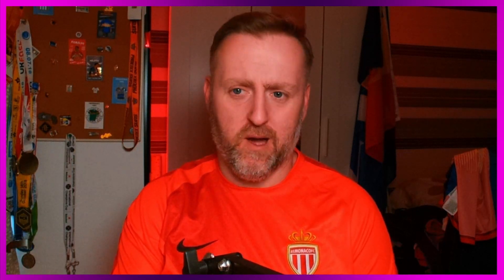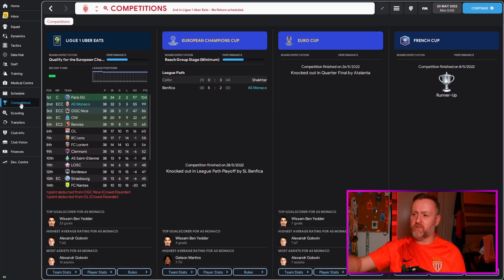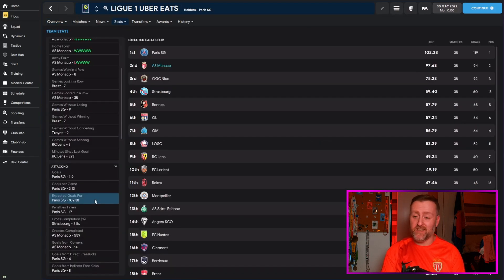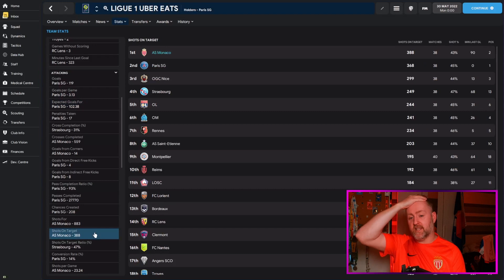On the results screen you can see the scores and positions — for most of the season Monaco were second. I thought maybe they hadn't done too well, but I was wrong. Monaco finished second in the league with 99 points. They were knocked out in the Champions League, but in the league — wow — 99 points, not a bad start. 94 goals scored, 39 conceded, pretty good. Expected goals of 97.63 — this would win the league in most places. Shots on target: 388, the most in the league.